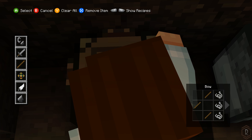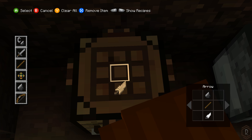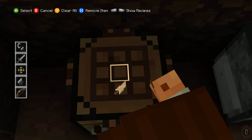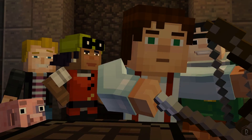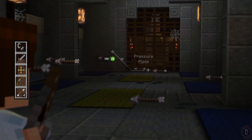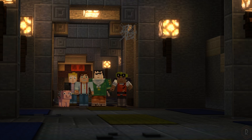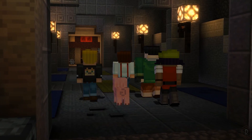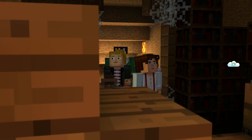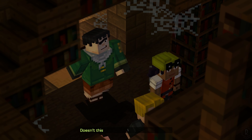Okay, so boom, boom, boom, boom. Let's do this. The order of the pig's luck is changing. This must be their enchantment room. Doesn't this look like Ivor's creepy basement?